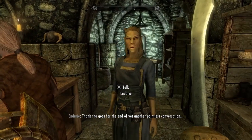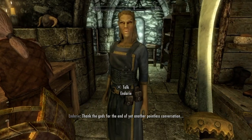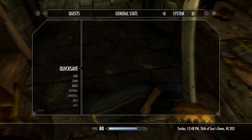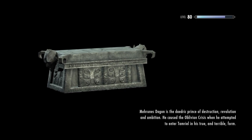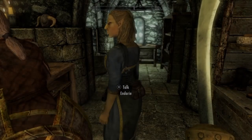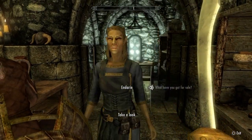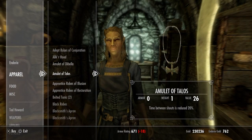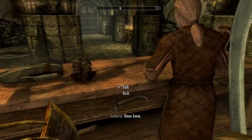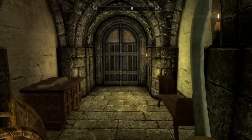Trust me it does work — I'll do it one more time just for a demonstration. Make a quick save, stab her, then load the old save. You have to do it fairly quickly for it to work. And there we go — speak to her, check her inventory, and boom, another Amulet of Talos. There you go, just to prove it does work.